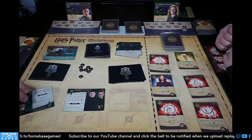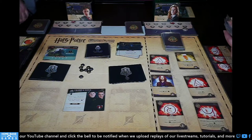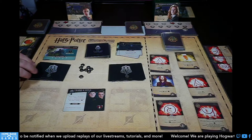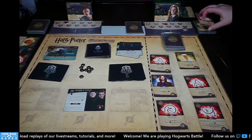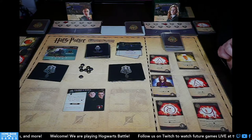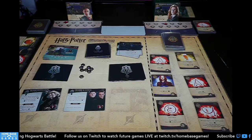New villain: Peter Pettigrew — the rat form. Active hero reveals the top card of their deck; if its value is one or more galleons, discard it and add a dark mark to the location. That's going to be devastating now that our decks are full of good cards. We need to kill him quickly. Dark arts card, and my partner reveals the top of their deck — it's a starting card with value zero. Lucky!